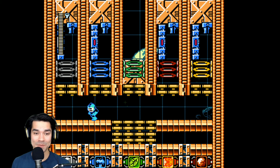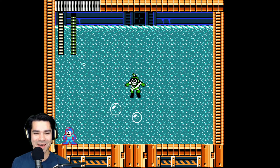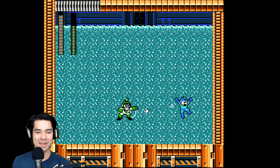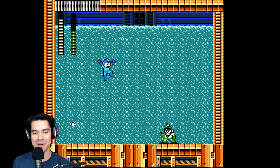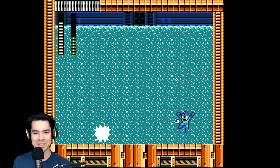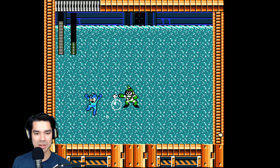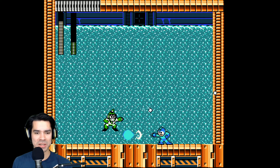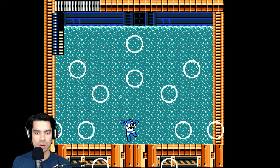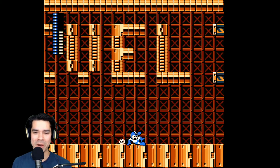If I were to guess, I would never guess that the number one upvoted level in Mega Man Maker for the month of August is a boss rush — that seems very basic. But this is set up so well to keep things like progress and to use it as a template. This is a meta level. This is a level about Mega Man Maker.